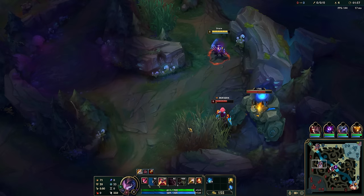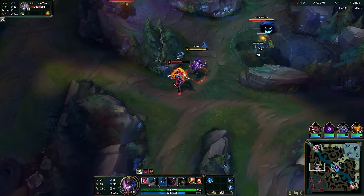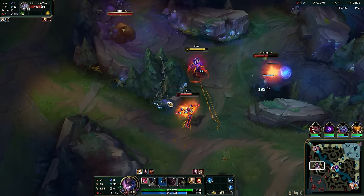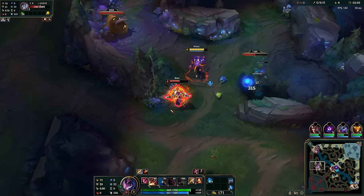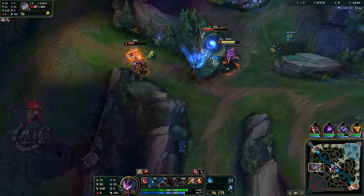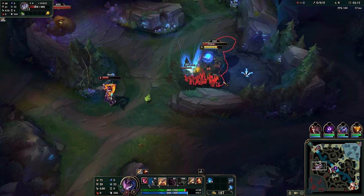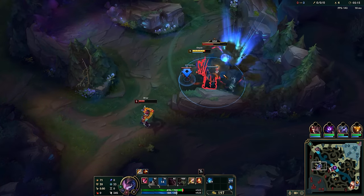Another cheesy situation. This can also rarely happen — the enemy jungler goes red into blue, super rare but still. You can cheese. I queued here for damage. I know she's on the defense, therefore she'll still run even after I burn Q, and by the time she decides to turn around, I'll get my Q back off cooldown.